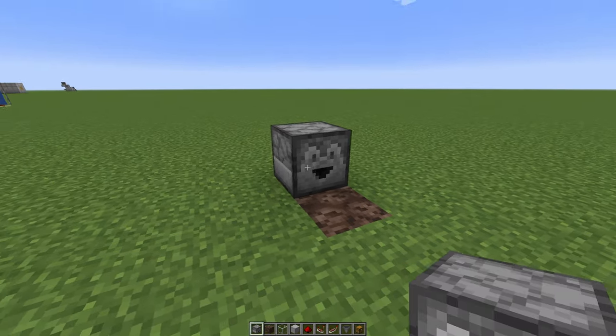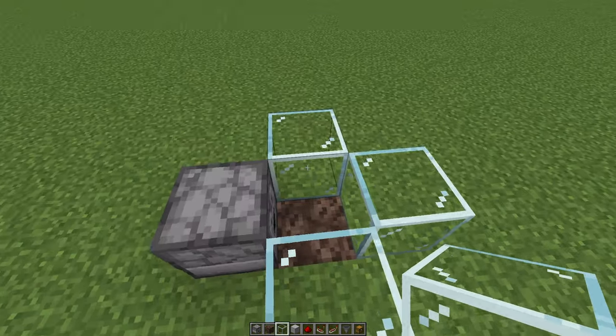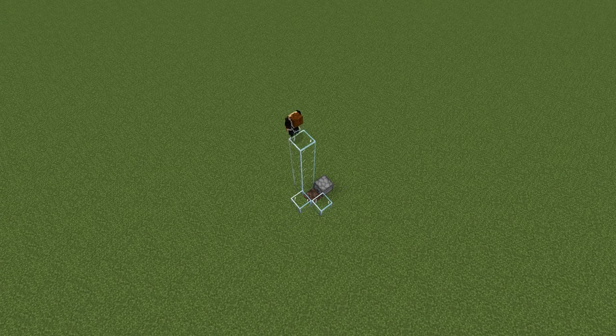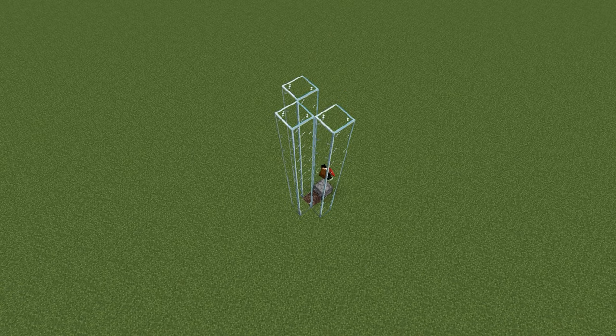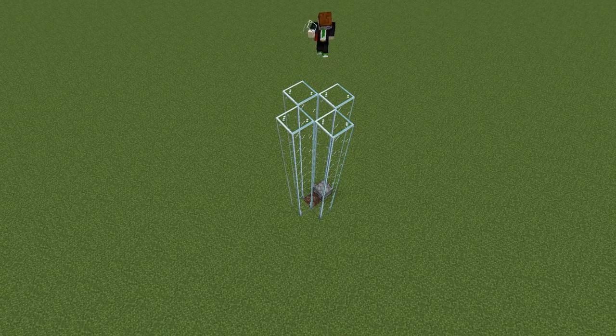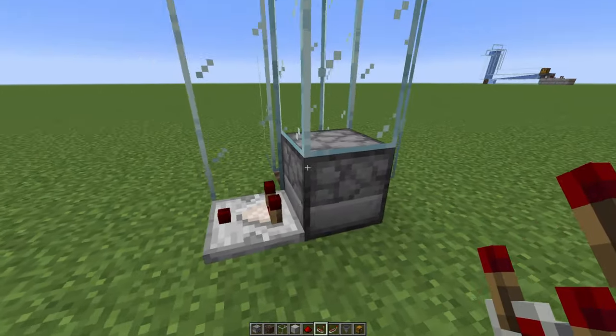Now place your dropper pointing into the soul sand, then take some glass blocks and go 10 blocks up. Now let's make the clock. Place a comparator in here pointing into the dispenser.